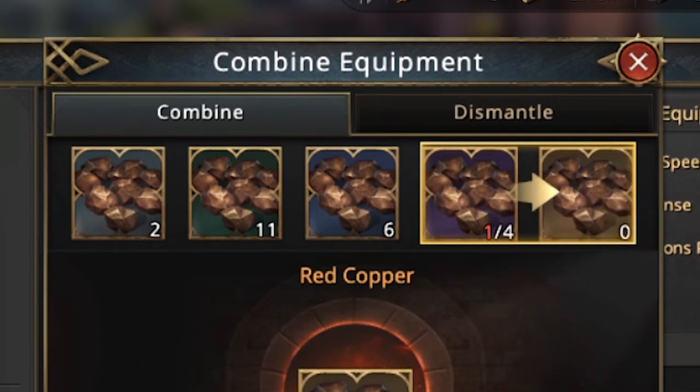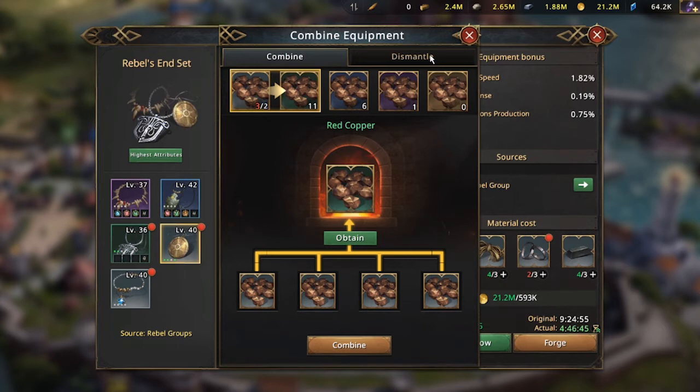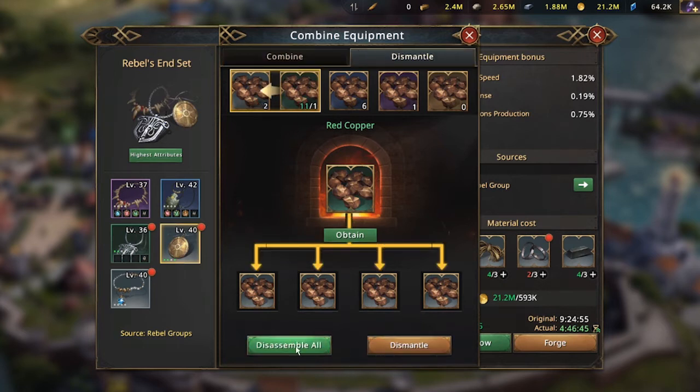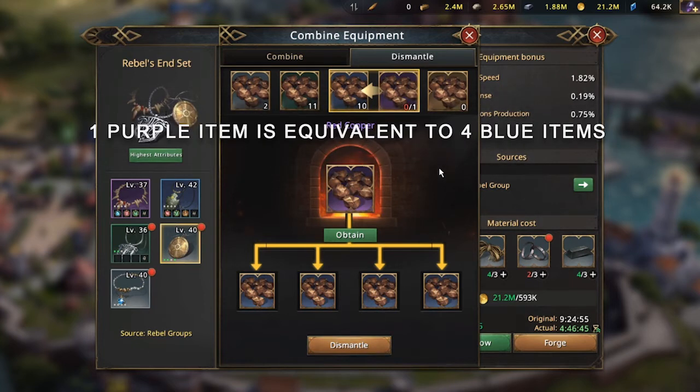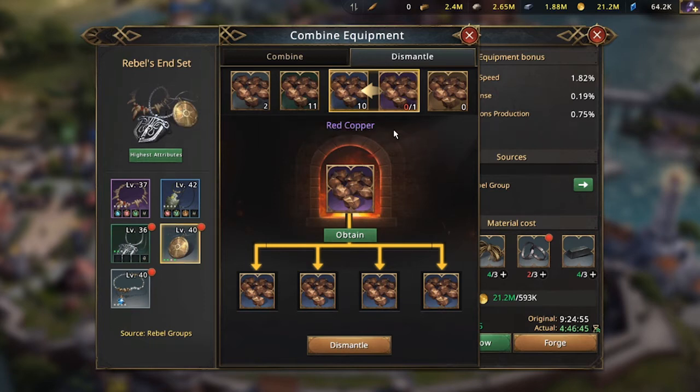This is where we will need to use dismantle. Click the dismantle tab and you will have the option to dismantle all or just dismantle a single slot. Now we have one in purple and I'm going to dismantle that to move to the blue slot. Click on the blue slot and click dismantle button — this will transfer the one that is in the purple slot to the blue slot.